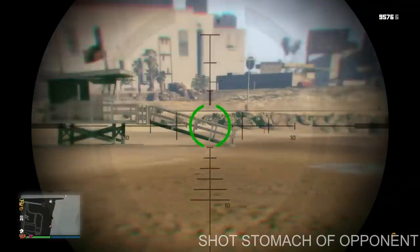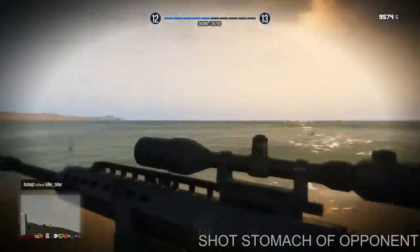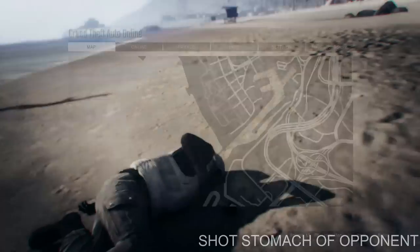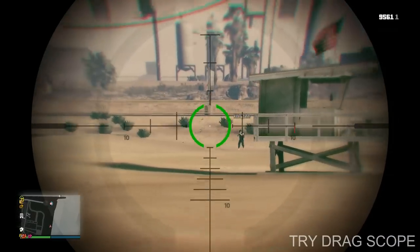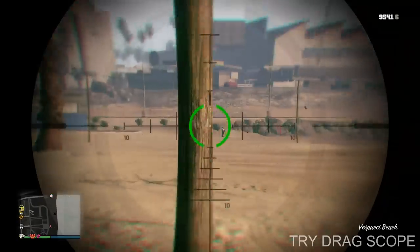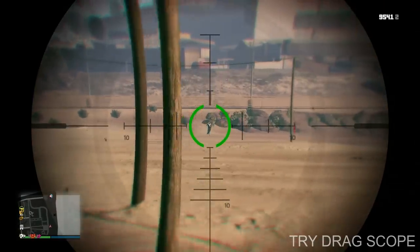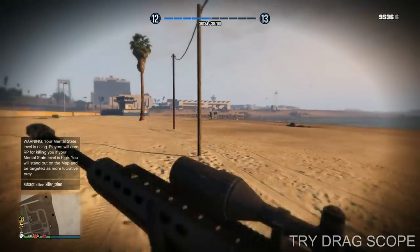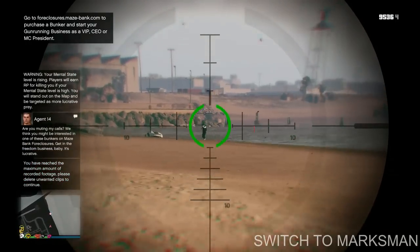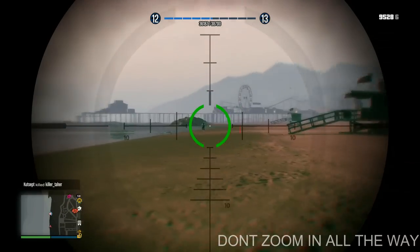When it comes to actually sniping, I highly recommend shooting for the middle of your target — around the stomach area — as that normally gives you a one-shot. If you get a hit marker and have already damaged your opponent, I recommend killing yourself so you spawn in with max health while your opponent has max health too, keeping it fair. Try putting your sensitivity a little higher than usual to make drag-scoping easier.